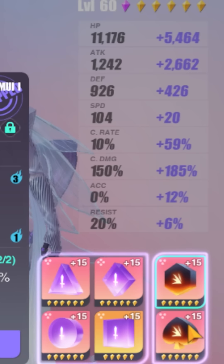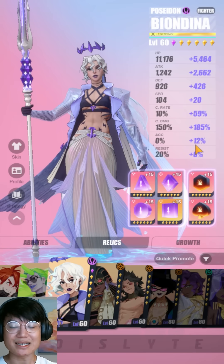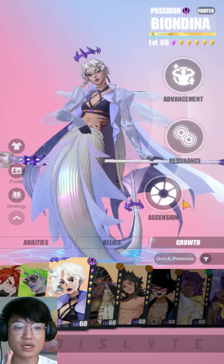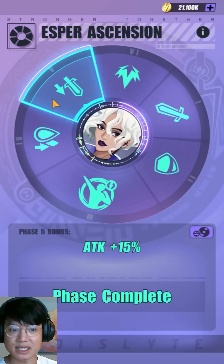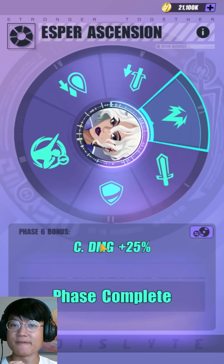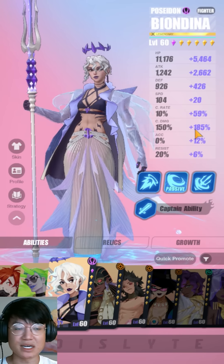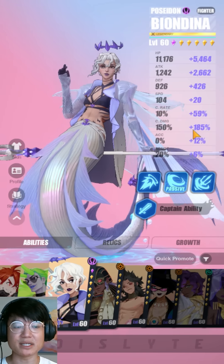My crit rate isn't the highest because I'm only going to use her with Dahlia. Dahlia buffs crit rate, attack percentage, and AP as well, which is why she is so good with Biondina. As for her ascensions, she has flat attack, flat defense, HP percentage +10%, attack percentage +15%, and crit damage +25%. That last one is very big — it's not very common to see a 25% crit damage ascension. So she has the potential to do a lot of damage, and as you can see I have 185% crit damage, which is going to be good enough.